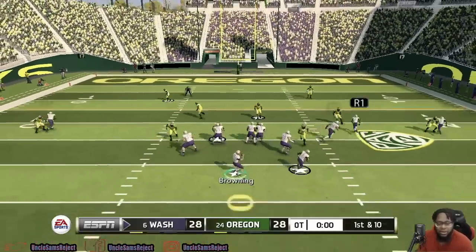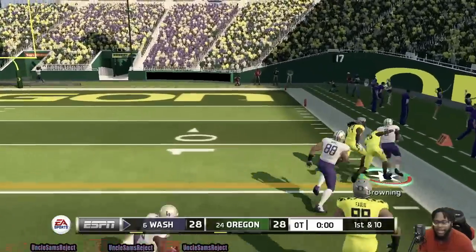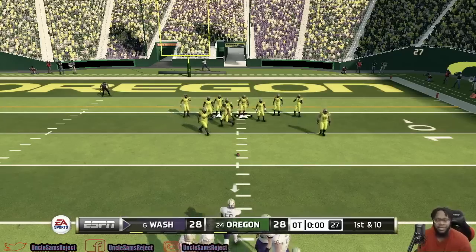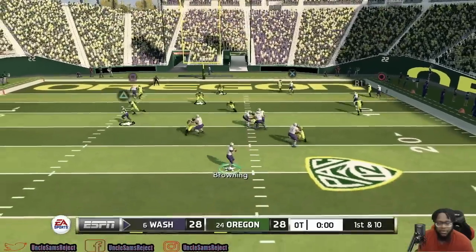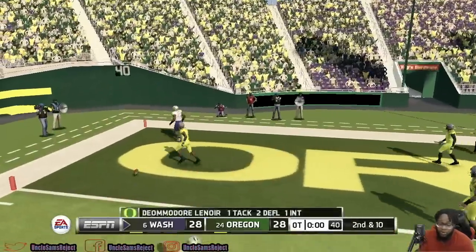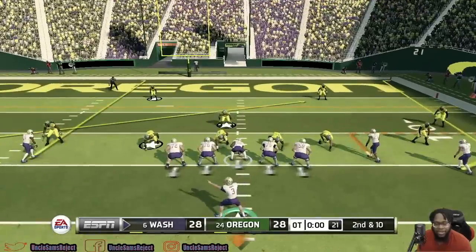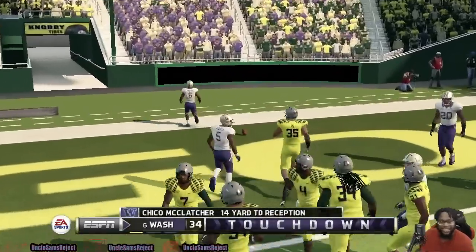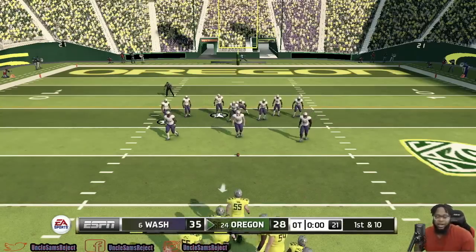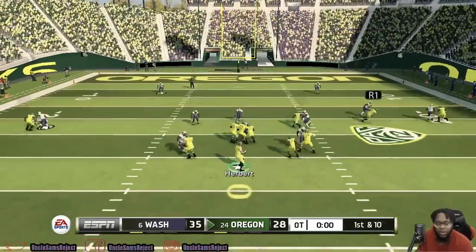Oregon wins the coin toss and elects to be on defense first — it's all on Washington. Browning has nobody open but runs it himself; he gets out of bounds after picking up the first down. These simulation games have been lit — except for the Wisconsin-Michigan game, the other two this week have been crazy. Big throw from Browning, almost picked off — a gutsy throw but it almost backfired. Second and 10 here for the Huskies. McClatcher on the outside — he's been beating his man all day. And McClatcher gets in the end zone for six. This game has been absolutely insane.